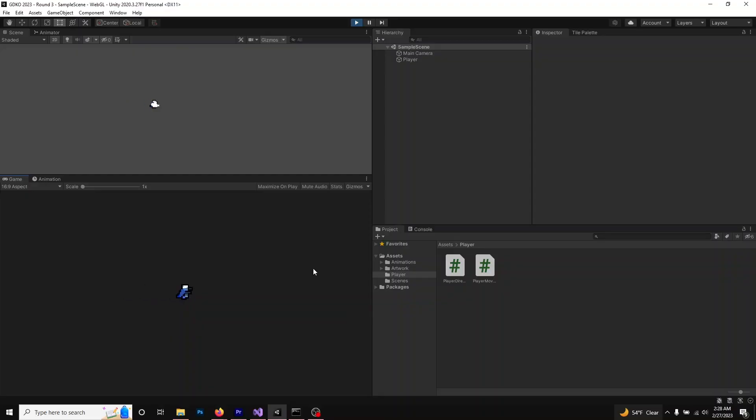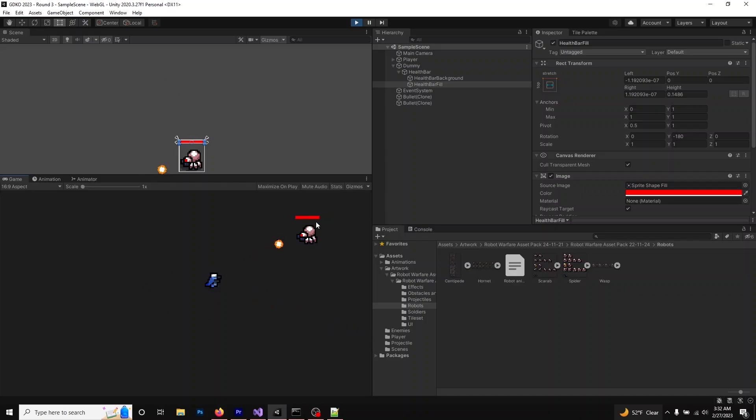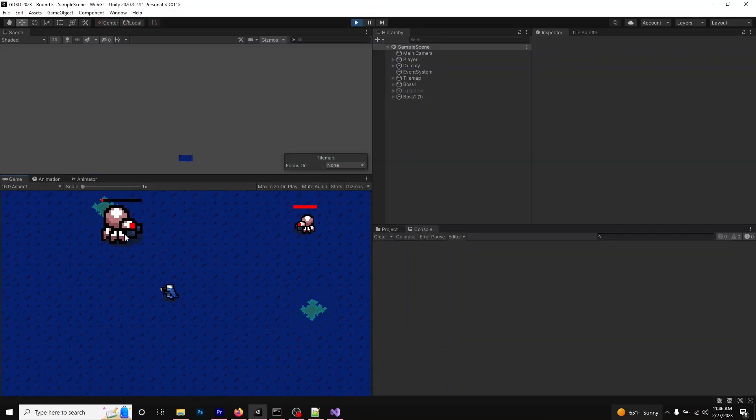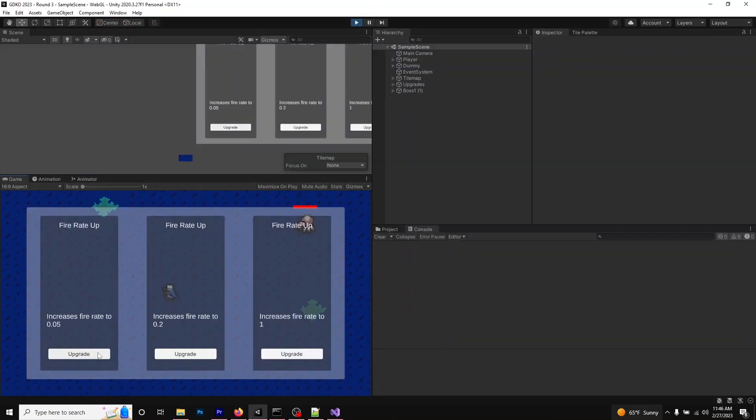Today I set up the player's movement, gave them something to shoot at, added a background and clamped both the camera and player movements, and I created a small roguelike upgrade and penalty system for whenever you defeat a boss.